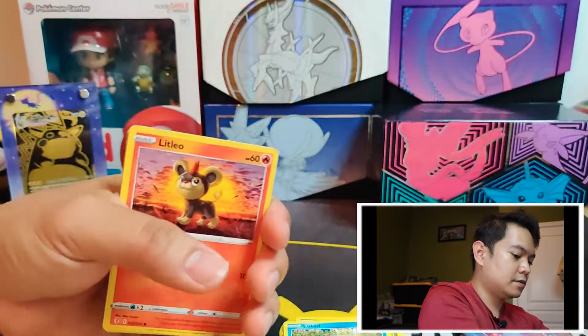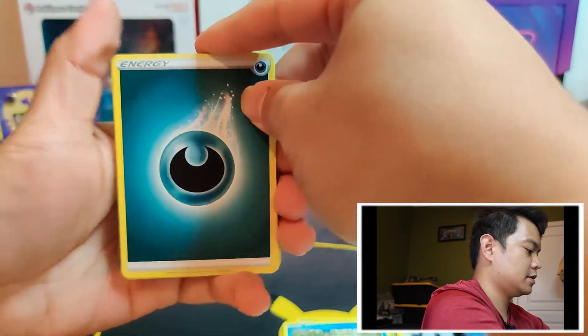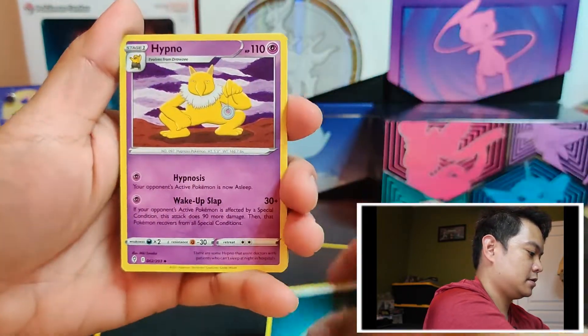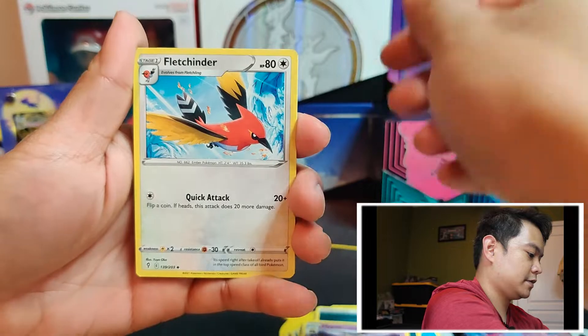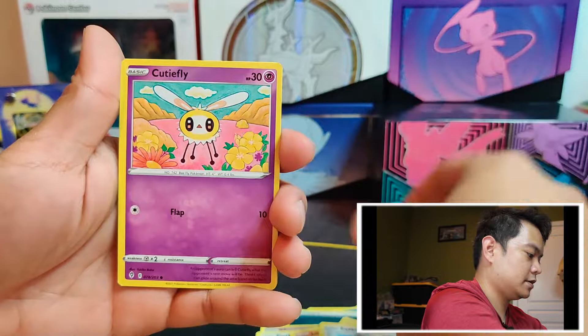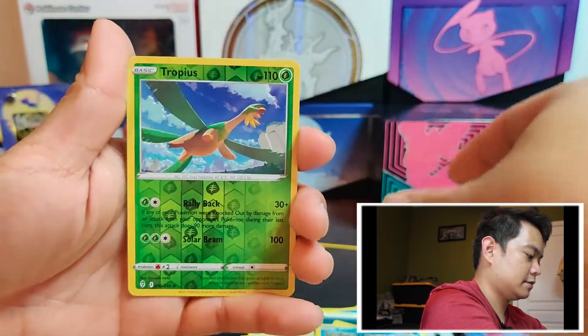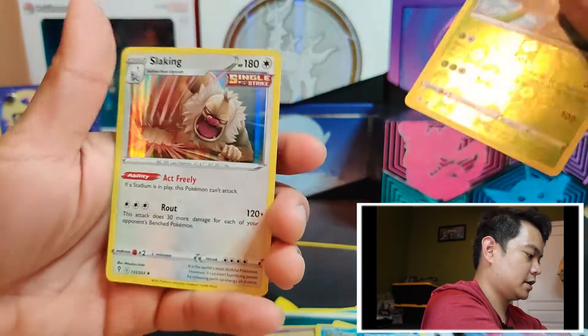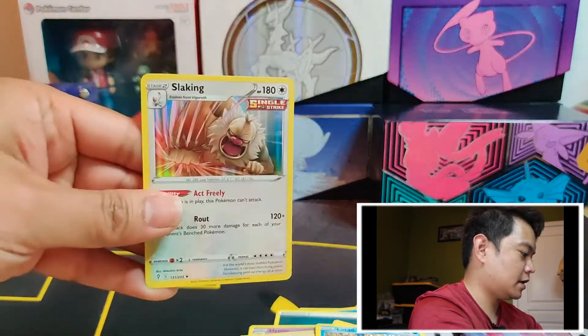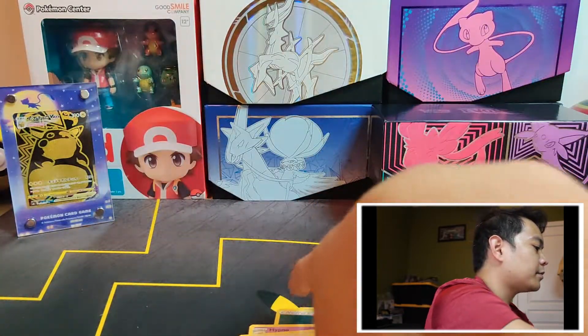So far just regular hits — no major hits, not even Holo Rares yet. Hopefully something in these last two packs. We got Dark Energy, Hypno, Fletchinder, Lanturn, Litleo, Eevee, Cutiefly, Hitmonchan, Lotad, Reverse Tropius, and a Holo Rare Slaking. That's our first Holo Rare — not bad, something in the second-to-last pack.